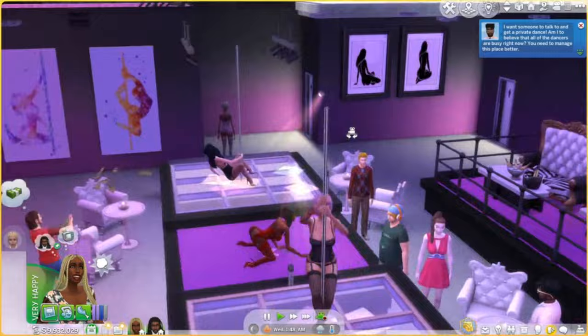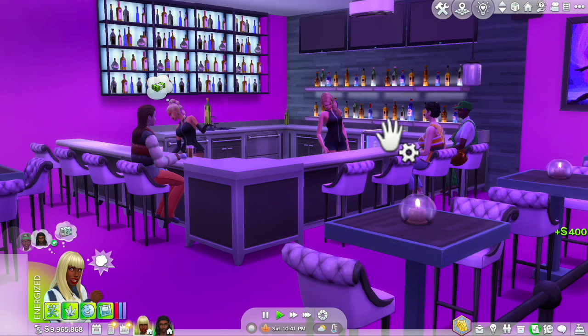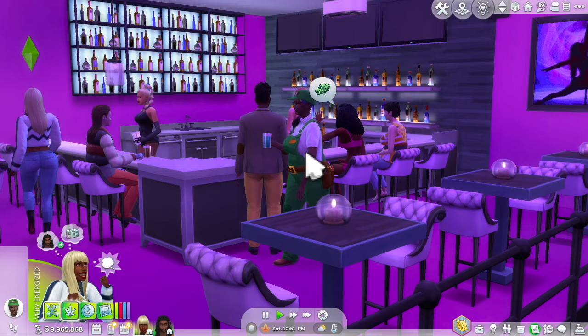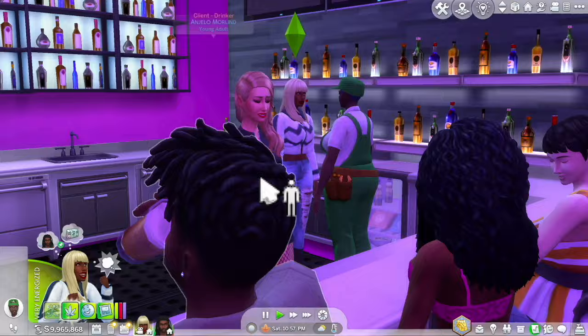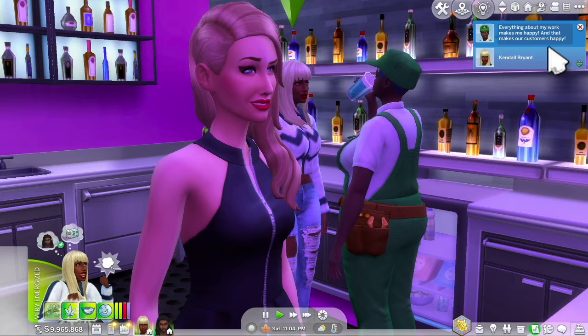Just like with any other business in the Sims 4, you want to interact with your employees. Click on your employee, then strip club, and you can check up on, praise, or fire them. The more you do this, the better employees they become. You also have perks — same as any other business, except these are on your phone — and you get perks when you interact with employees and clients. I'm checking up on my employee and the longer they're there, the better the answers get. She's really happy — she's drinking on the job right in front of her boss!